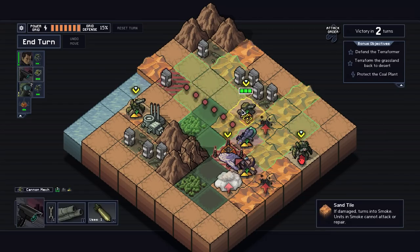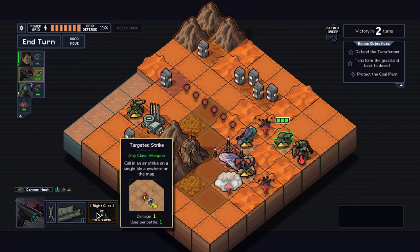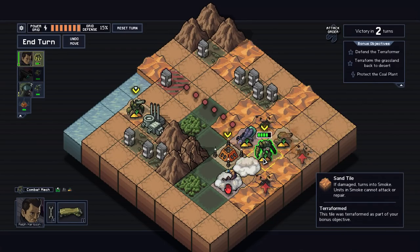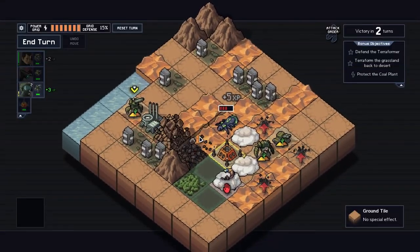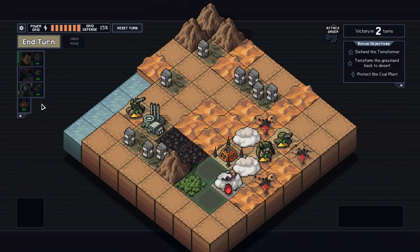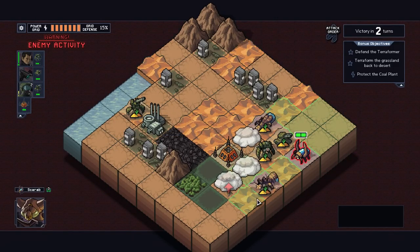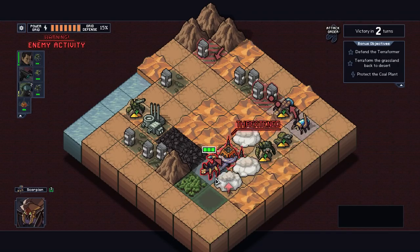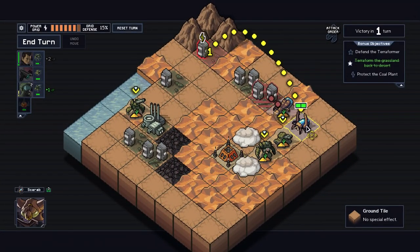I can push him up with this guy and then do something else with him. There's a vex spawning there, so you know what we're gonna do? We're gonna push this guy over here. We can actually move this guy over here. And what we can do with this one is we can actually hit him one more time, so he will definitely, certainly die now.